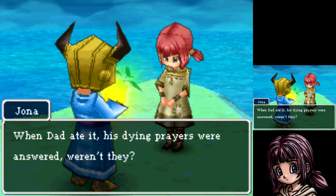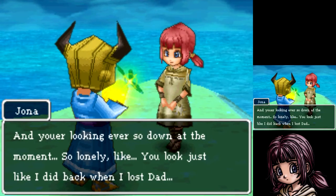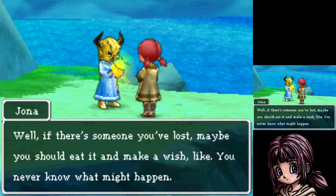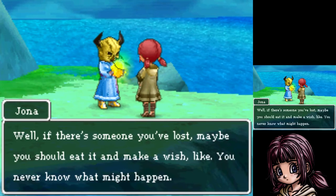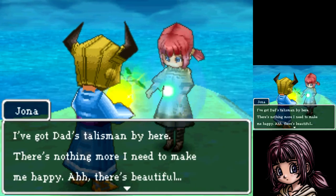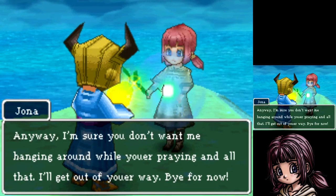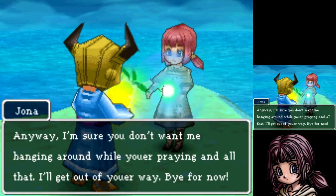Jonah says: when her dad ate one his dying prayers were answered, and Grim looks really down and lonely — just like she did when she lost her dad. If there's someone we've lost, maybe we should eat it and make a wish — you never know what might happen. She says she has her dad's talisman now, so she's happy, and heads off. Grim muses maybe it will answer his prayer for money — then eats the fig.